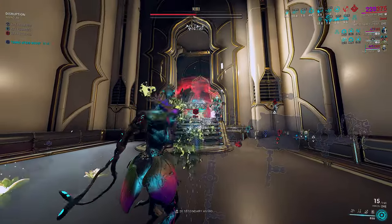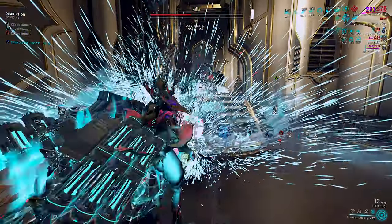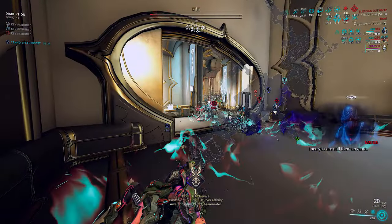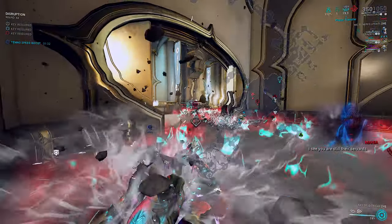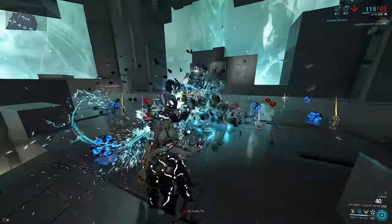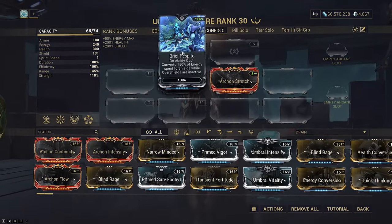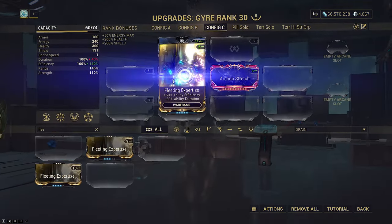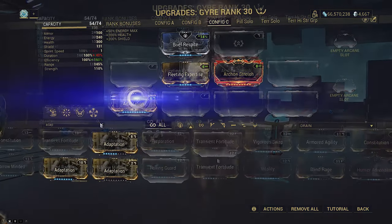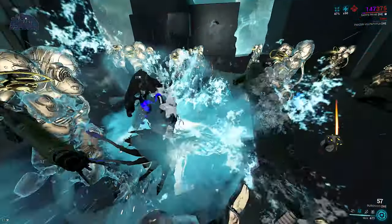If you don't have enough energy-to-shield conversion from Brief Respite or Augur mods, you cannot regenerate all your shields in a single cast, meaning you fail to reset the 1.3-second shield-gate window and only get the 0.33-second window the next time your shields break. Yes, you can double-cast, but this can be risky for very obvious reasons. It's also expensive — if you need to turn energy into shields, you cannot run high efficiency. High efficiency burns less energy, which means less shields. Health tank builds can run as high efficiency as they like.